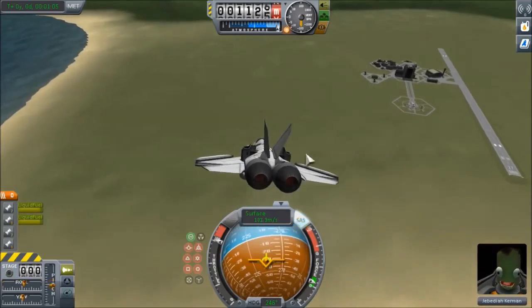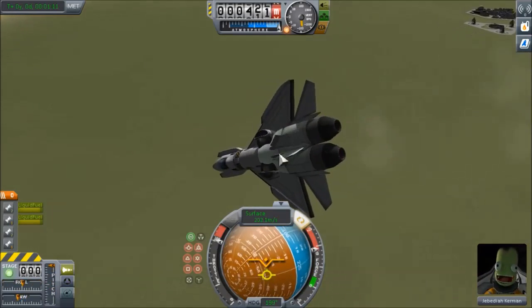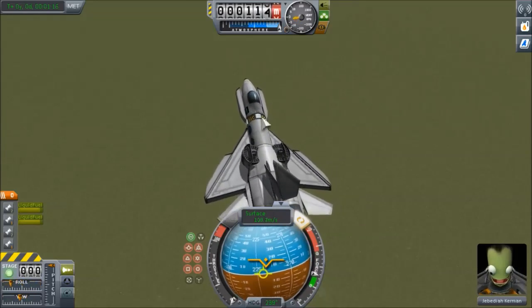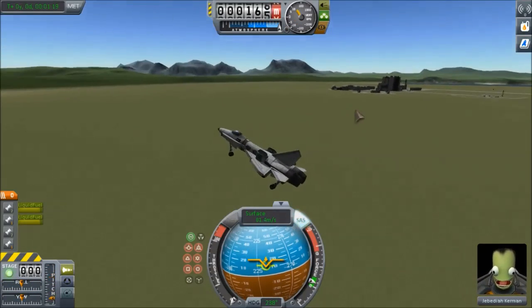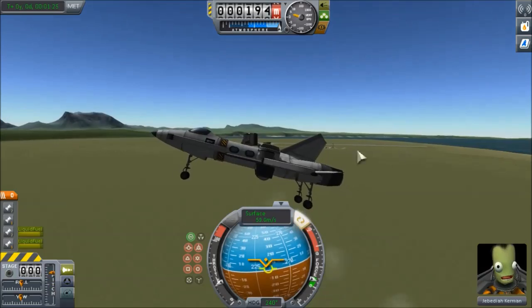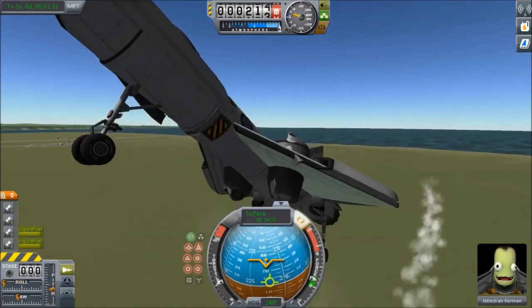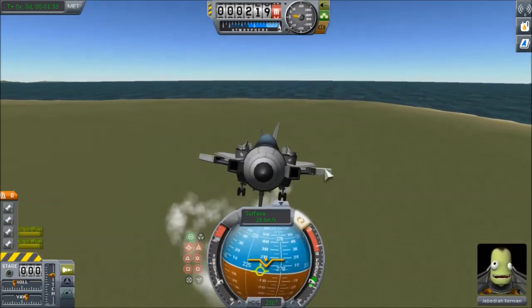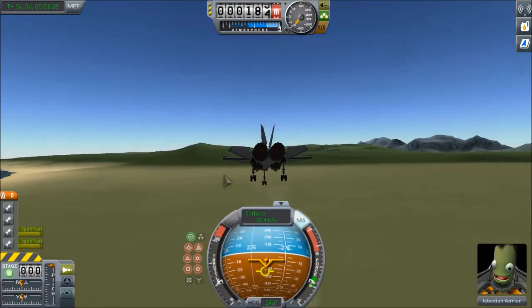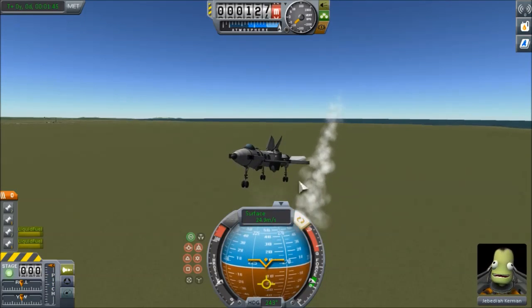One of the downsides is they tend to be unable to go at high speeds — faster than Mach 1 usually. Before I added the VTOL engines, this plane was able to go one kilometer per second without any problems. But now that I have the VTOL engines on it, it screws up the aerodynamics. It tends to make it go very slow — it looks like it cuts the speed by about one third or so. It was going a kilometer per second before, and now it's going approximately 300.